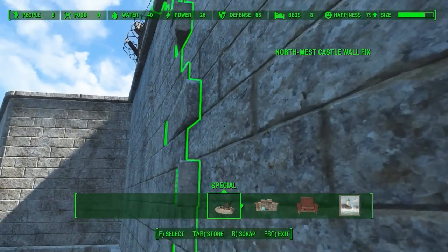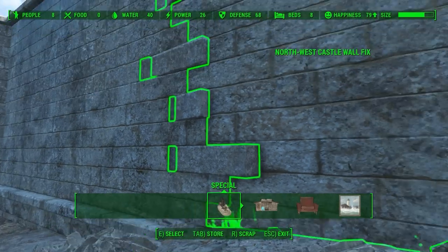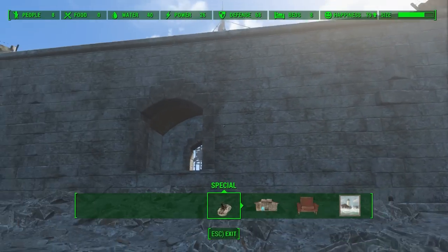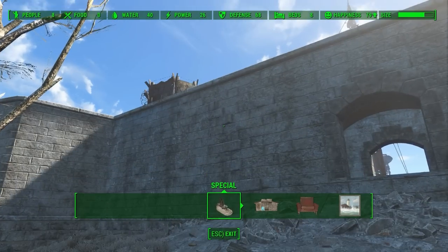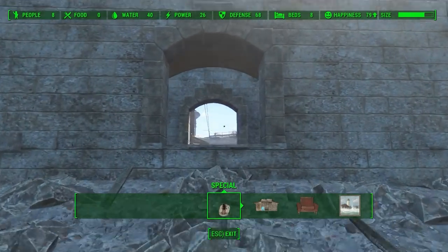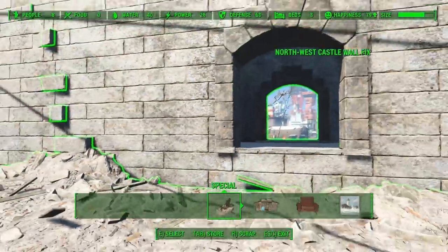Now I'm torn on the pieces of stone that are sort of popping out here, but they kind of give it a little bit of texture that's interesting. So it looks to me like it was actually repaired from a hole in the wall, which lore-wise makes sense, because we did just repair this giant hole in the wall.